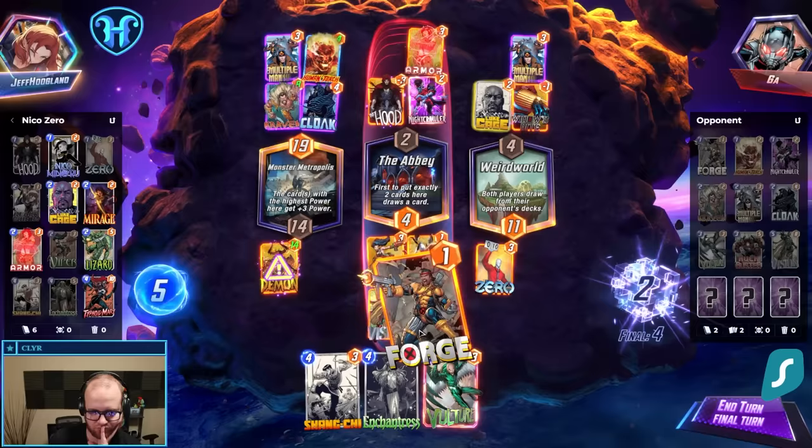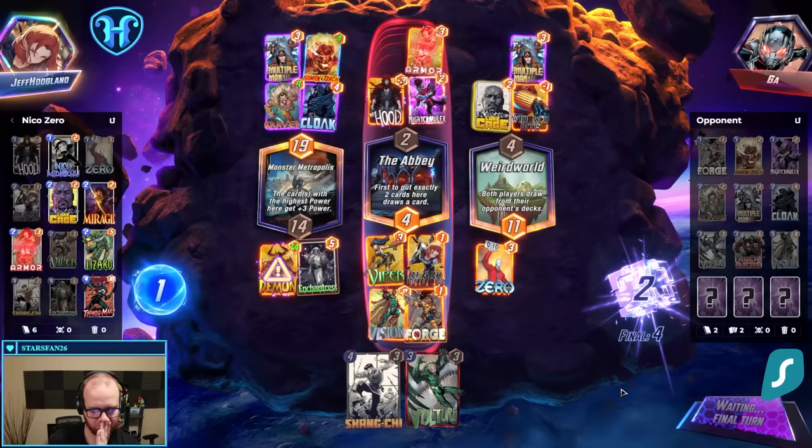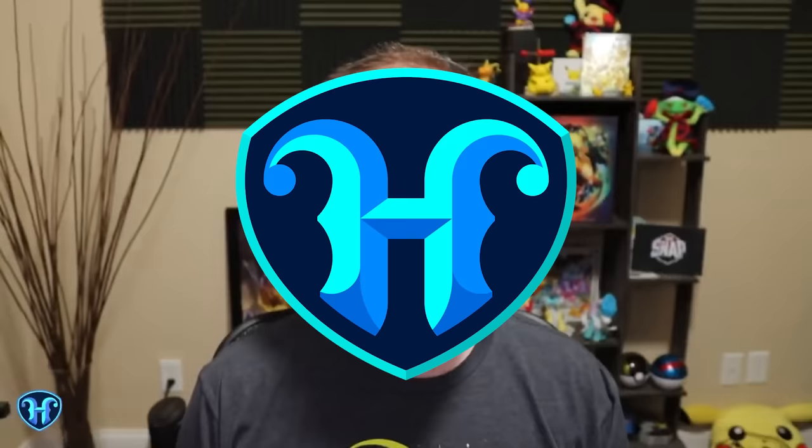We just do this — it puts us to 21 on the left. I don't expect their deck to have extra ways to get points into there. I could move Vision and Shang-Chi Kraven, but then how do I win one of the other paths? That's all.